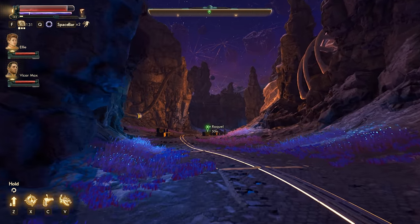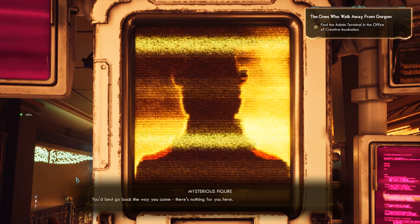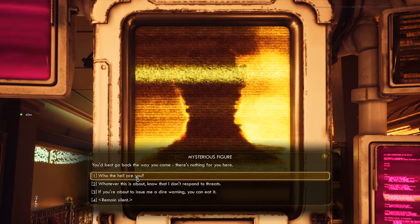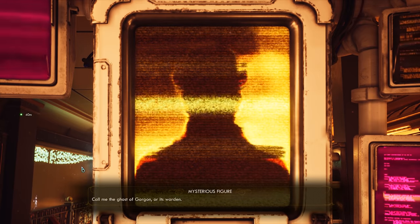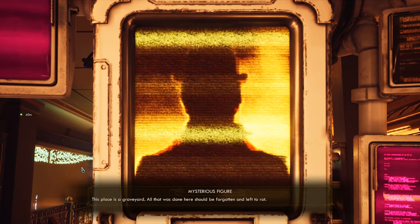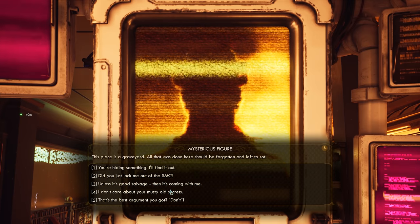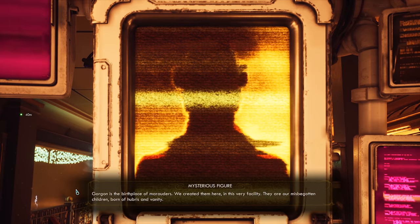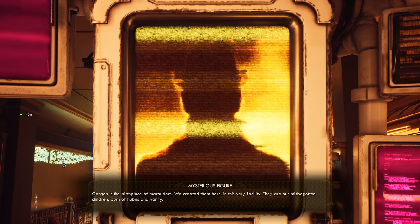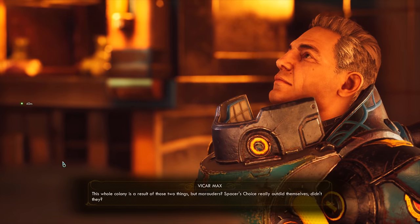Now we're okay to start discussing spoilers. As it turns out, the Spacer's Choice operation on Gorgon was to do with the creation of a drug called Adrena Time, which was initially supposed to be a productivity enhancing drug. Unfortunately, the drug turned out to instead send its users insane over time, and it turned a whole bunch of people into the Marauders, who would then be unleashed on the rest of the Halcyon system. That's right — the Marauders are not just crazy for the sake of it; they are the results of the experiments on Gorgon. I think this was a really nice addition to the world building that shows how far the corporations have gone and some of the evils they've unleashed. It reminded me a lot of the creation of the Reavers explained in the Serenity movie of the Firefly series.